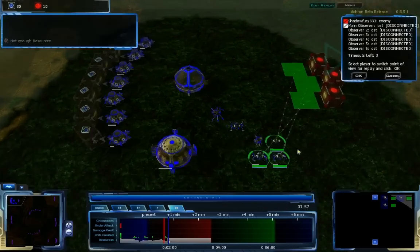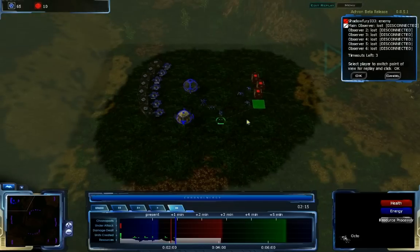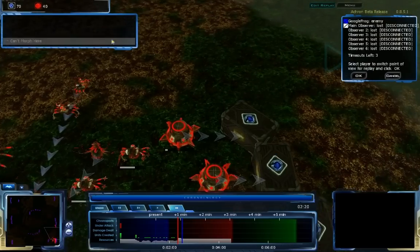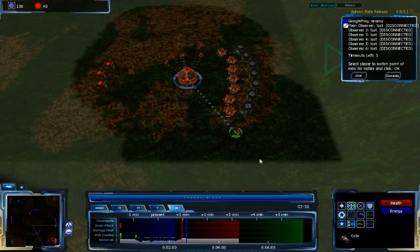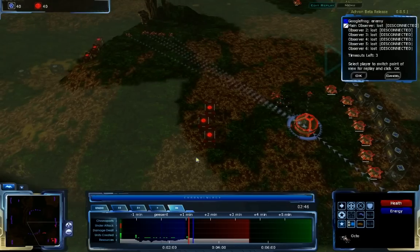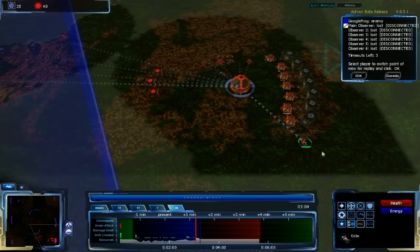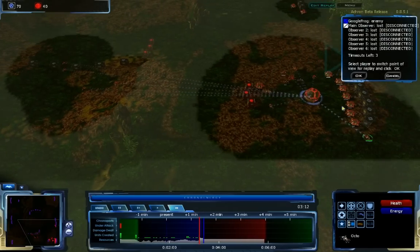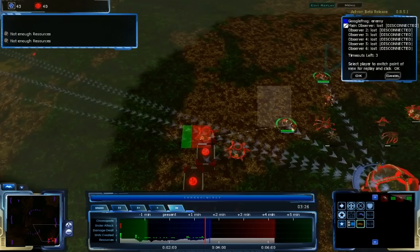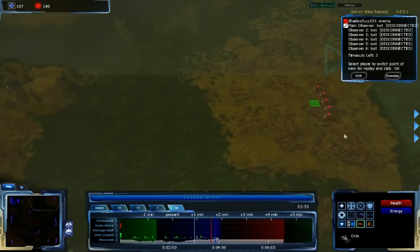I'm going to be building up a bunch of Octos to go for a huge rush. Googlefrog, on the other hand, is building up a couple of Octos, but most of the Octos he's building are resource processors, this time on Q-Plasma, but he hasn't been building a lot of other things. He has advanced structures coming in, he's not been very aggressive at all, and this is slightly ahead of me too.